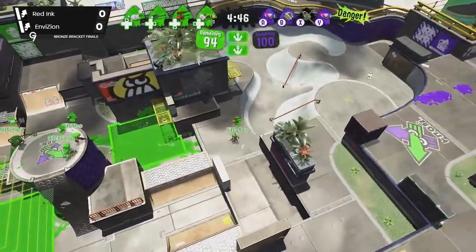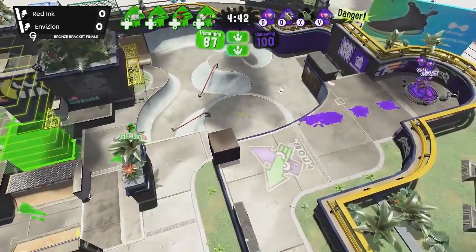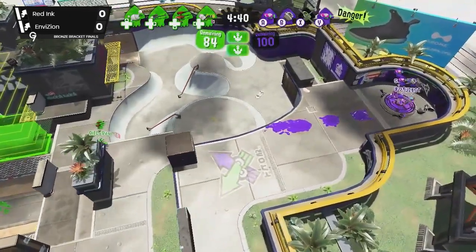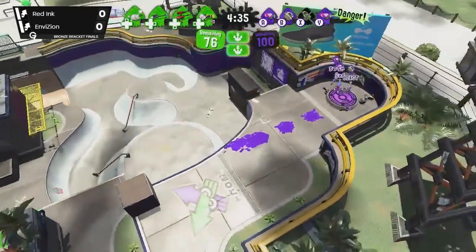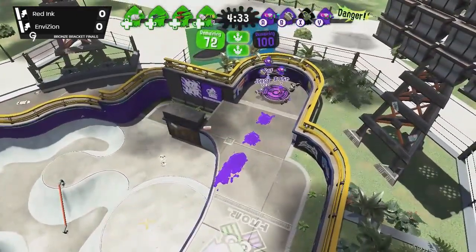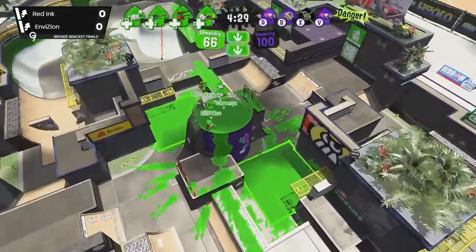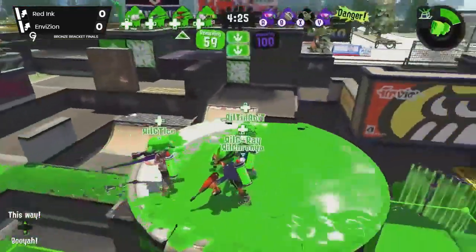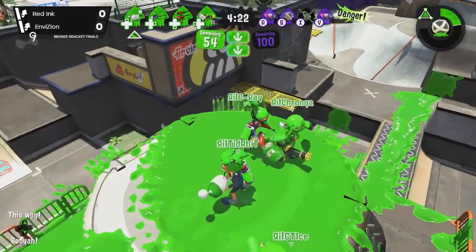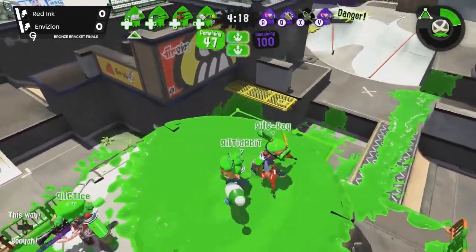This does give us a good look at what weapons they're gonna be bringing in. Red Ink is bringing a lot of mid-to-long-range weapons and will only be relying on the Luna Blaster for short-range aggression. They also have the Dualies Squelchers, which received a buff in the most recent patch — I think that was 1.4 — the Heavy Splatling Deco, giving them bubbles to pop over the zones, and then a Splat Scope, which will have that Stingray at their disposal.